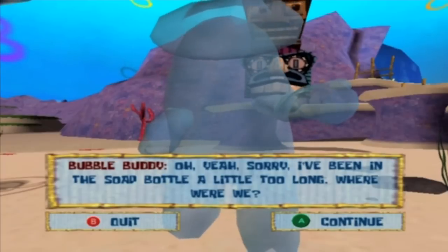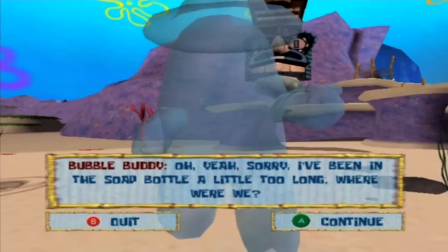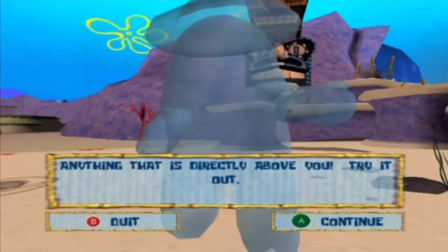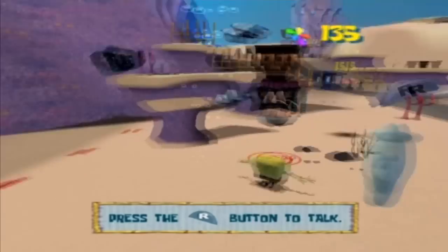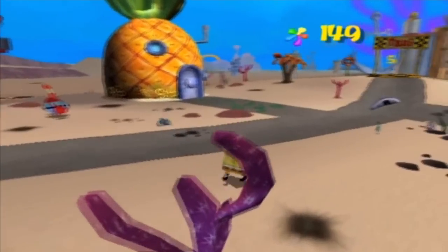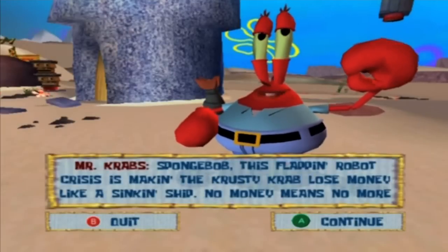Bubble Buddy says he's been in the soap bottle a little too long. He explains to press Y and you'll launch yourself straight up in the air. There's quite a long tutorial in this game, but it's really not too bad all things considered. They don't tell you things over and over again and they don't hold your hand.